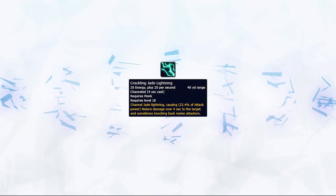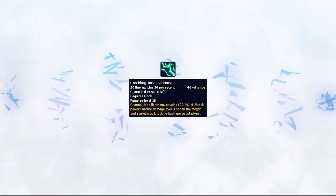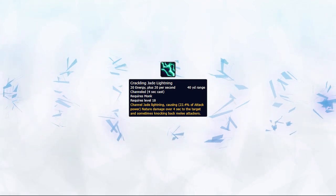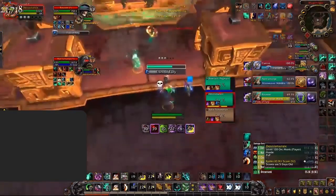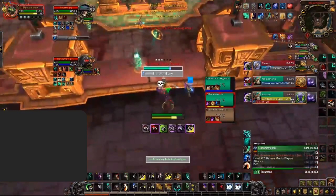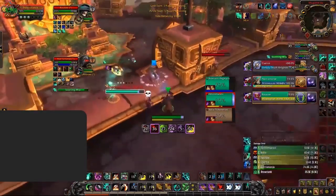Most people don't know that Crackling Jade Lightning is an ability that can be greatly used as it can knock back enemy melee hitting into it. This ability is ideal against another Windwalker Monk, being able to knock them back during Fists of Fury. You can also use it on certain platforms to knock enemy melee down.